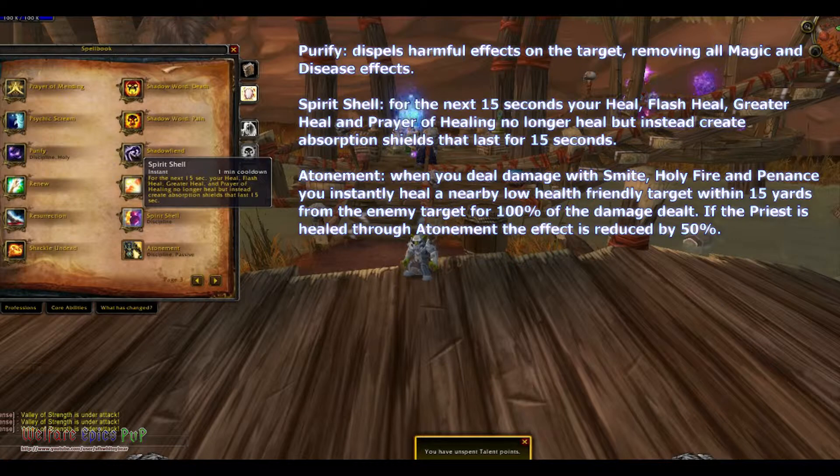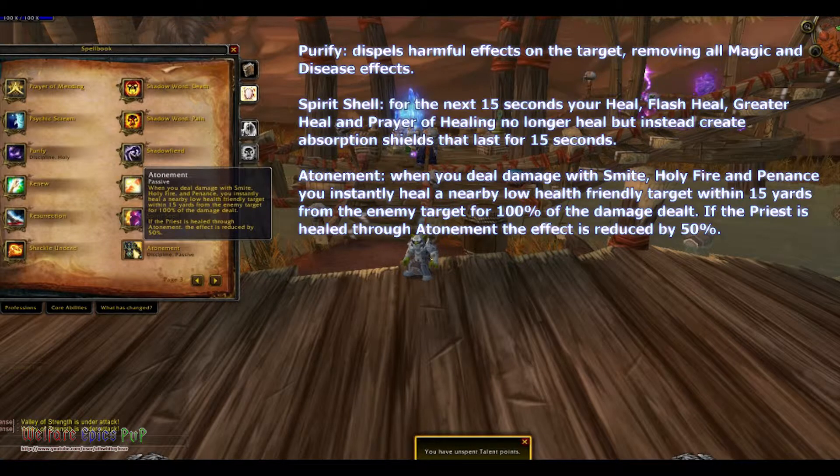Atonement: when you deal damage with Smite, Holy Fire, and Penance, you instantly heal a nearby low health friendly target within 15 yards from the enemy target for 100% of the damage dealt. If the priest is healed through atonement, this effect is reduced by 50%.